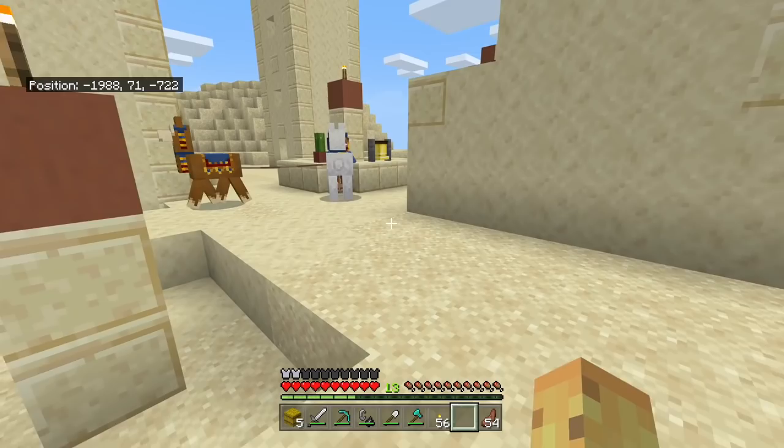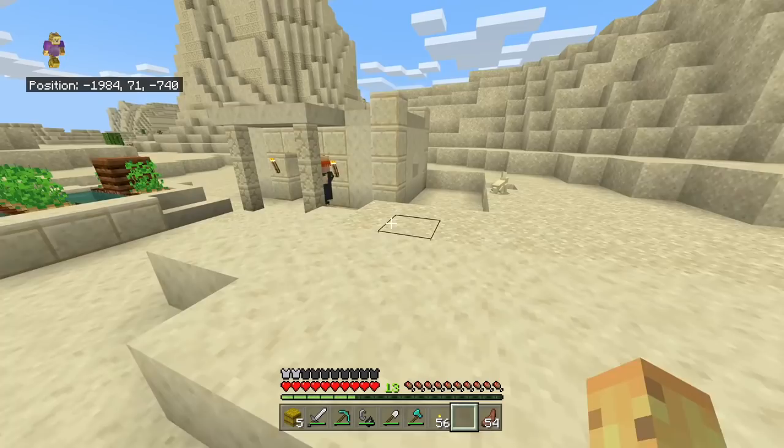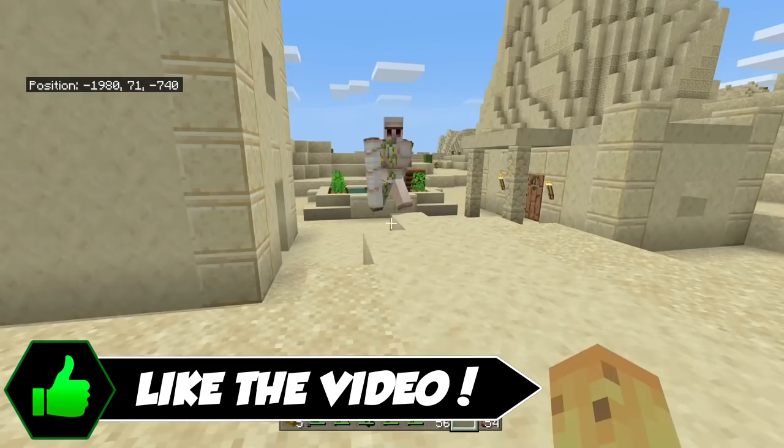When you punch a llama by accident, it's unlikely to kill you — it does a little bit of spit damage, but it's very easy to take down or just ignore. But if you punch a villager on accident, then boy, have you got hell coming for you, because one fake punch or one accidental misclick is going to cause a horde of iron golems to converge on your position.